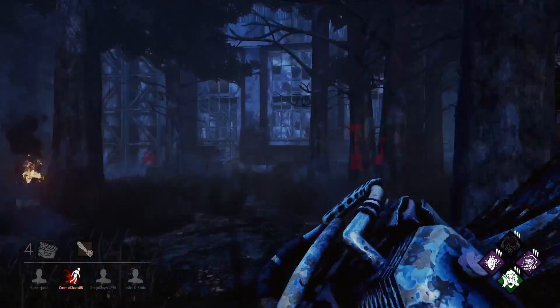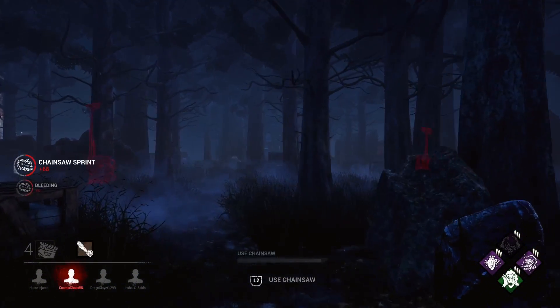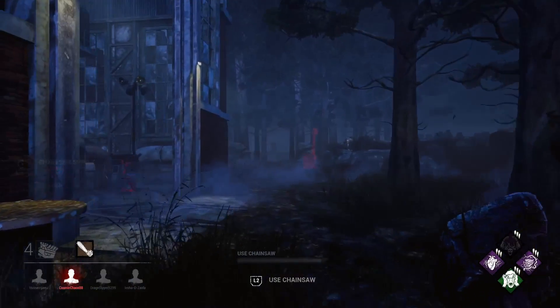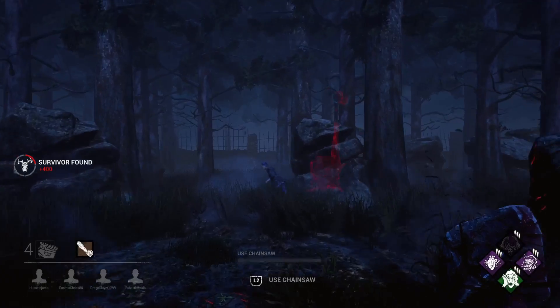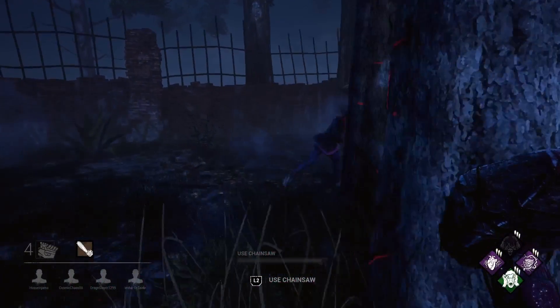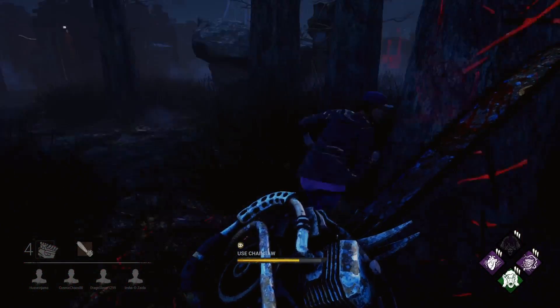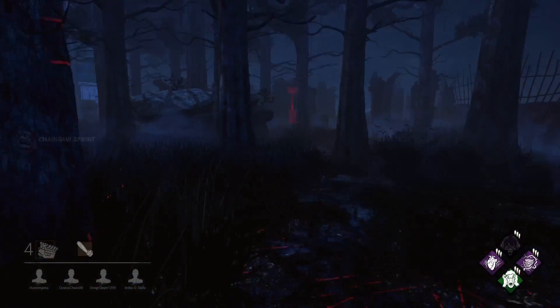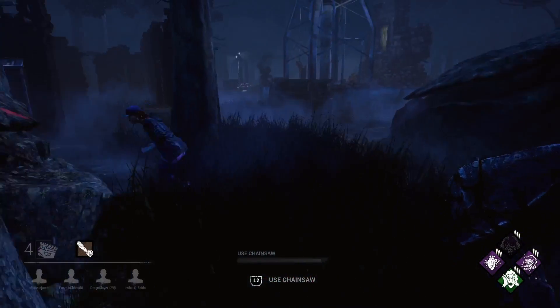These guys here took out all the gens in the distance, and I don't know how I didn't see these three gens. That gen where Meg's running to, the one to my left, and then one to my right - they're really close together. It must have been 10 to 15 minutes into this game before I realized I've got three gens here close together and I can do generator defense here really easily.